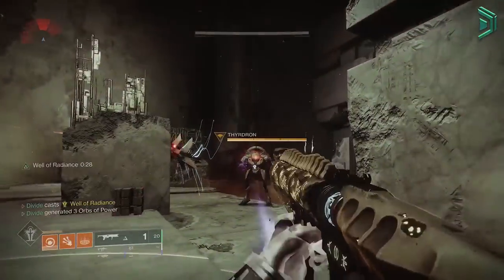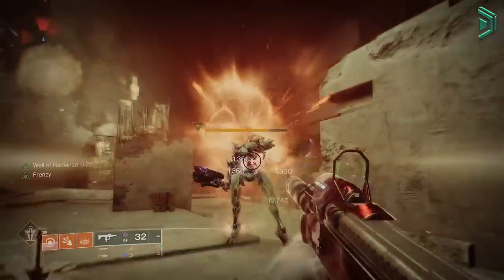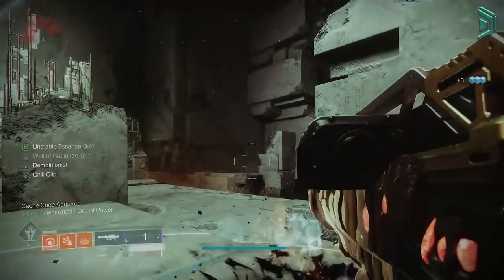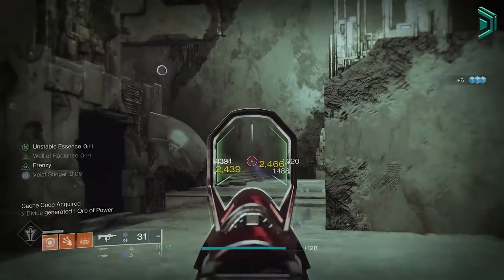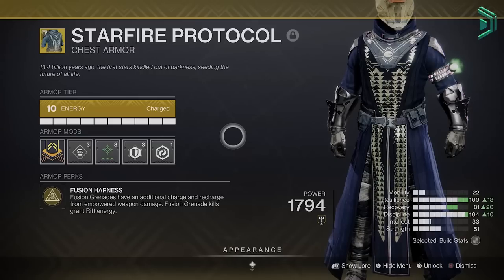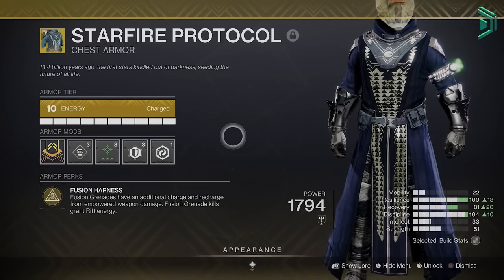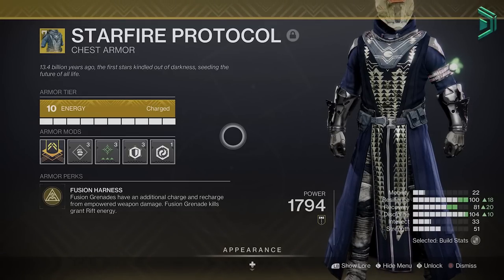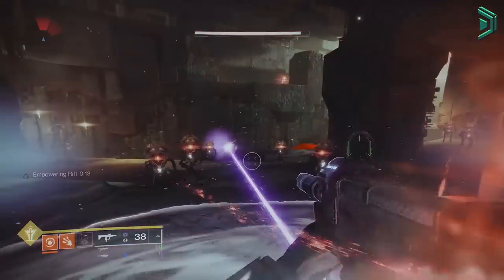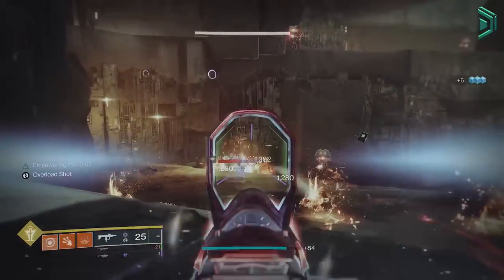Since we're using the new fragment Ember of Resolve, those grenade final blows are going to give us health, which makes this build even better than it was pre-Lightfall. Once you've got your super, place it down when you have a lot of adds around, champions, or a boss. You can then use Witherhoard to DPS the boss over time while standing in the well, which will passively recharge that grenade, and then you can spam those fusion grenades at the boss. With the Starfire Protocol you can also use an empowering rift — placing it down first, using the grenade to get a kill which gets the rift back, then dealing damage inside that rift to get grenade energy.